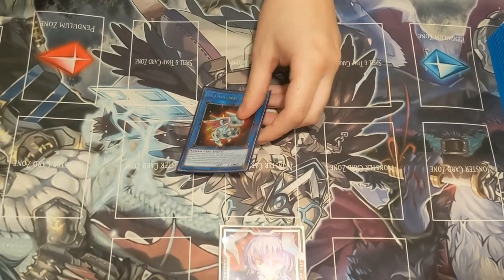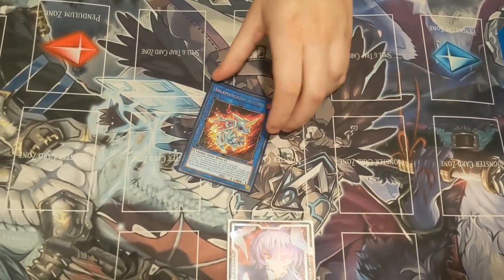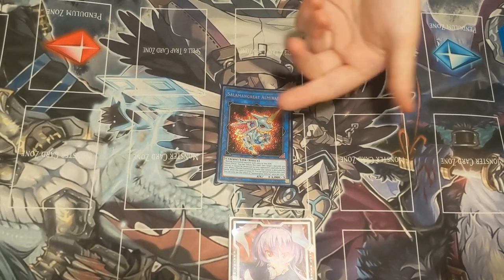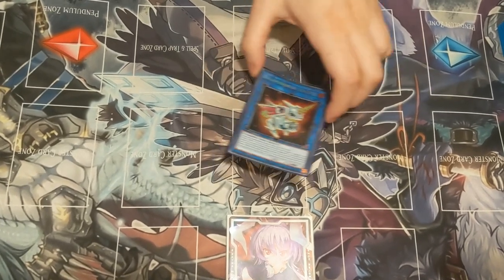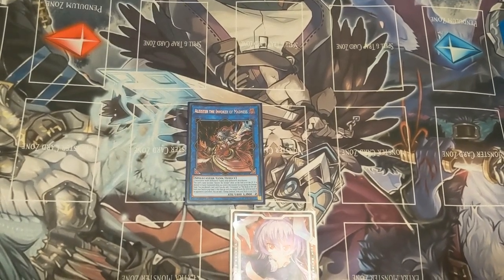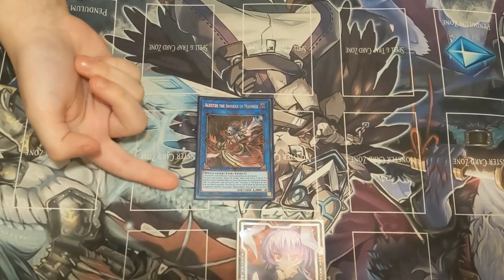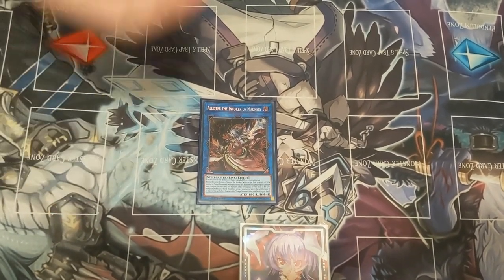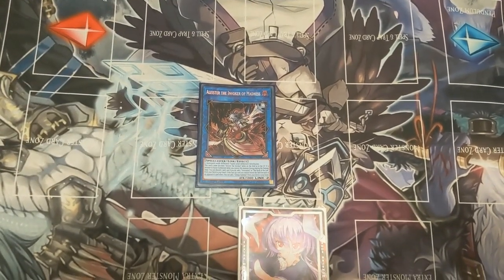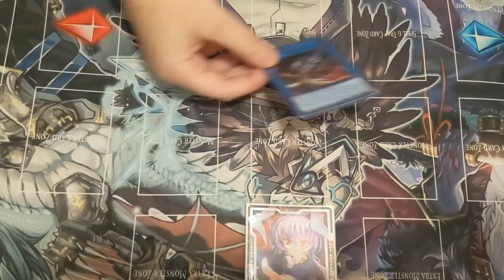Now onto my extra deck. We have Sulaiman/Great or Mirage — this is what you link your Alistair the Invoker into, and this is a Fire so that'll give you a Purgatrio. We then have Alistair the Invoker of Madness — it works with Shaddoll Fusion, any fusion, so Instant Fusion, Shaddoll Fusion, Thunder Fusions, whatever. This will allow you to search for an Invocation, so it's amazing.